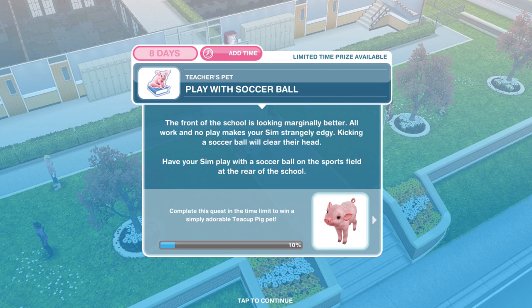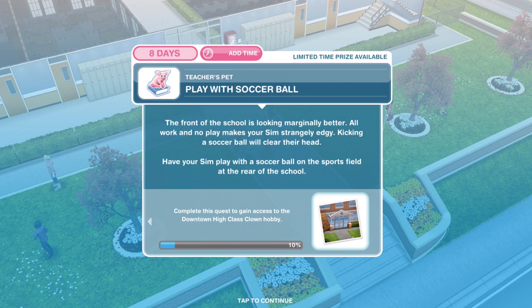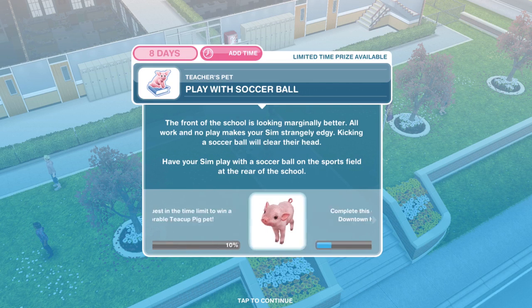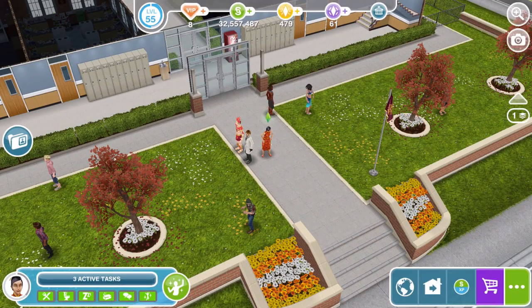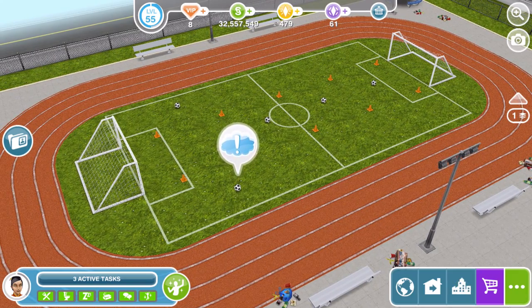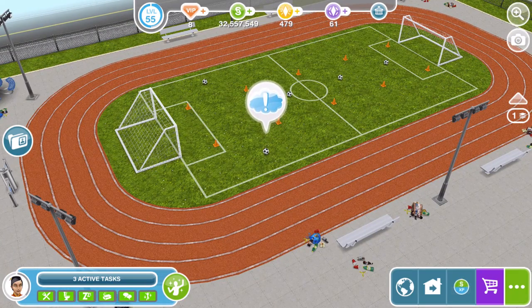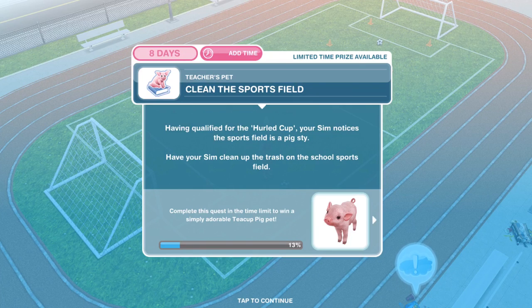Now we need to play with a soccer ball. The front of the school is looking marginally better. All work and no play makes your Sim strangely edgy — kicking a soccer ball will clear their head. Go over to the back sports field, find the soccer ball — or football if you're from England — and kick it for five minutes.